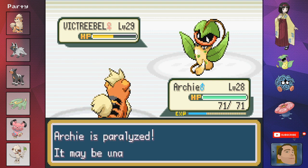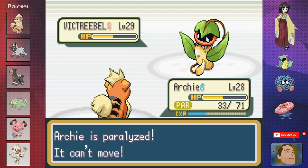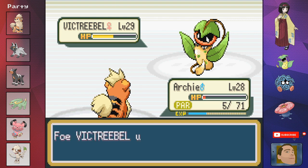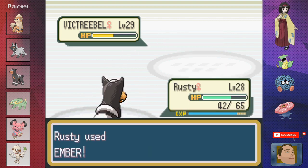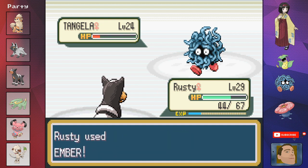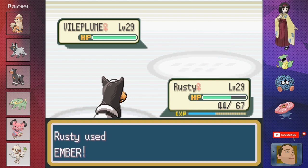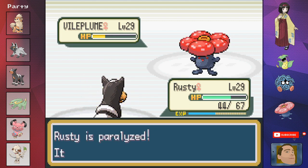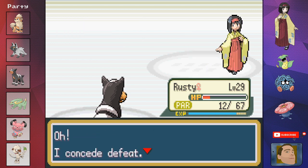We head to the gym to fight Erika for the fourth gym badge. On paper this should have been the easiest fight — we have two strong fire-types in Archie and Rusty. But Archie quickly gets taken out by Victreebel. Rusty finishes off Victreebel before dealing with Tangela and Vileplume. Despite a paralysis and acid hits, three Embers take out Vileplume and we have our fourth gym badge.